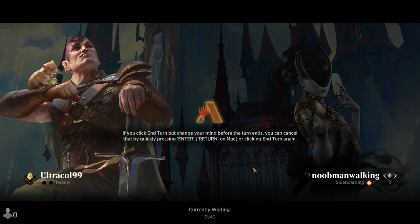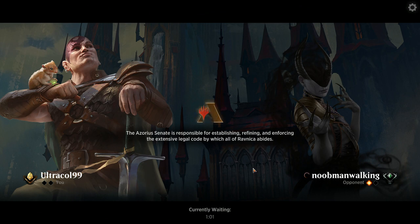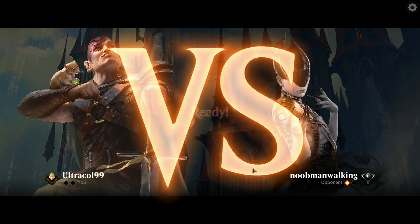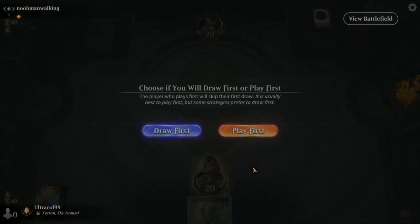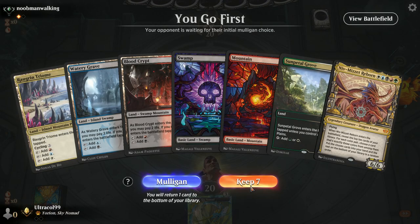Dredge — well, it wasn't established but it's one of the many, many casualties of the BS that was the Modern Horizons 2 mythic cycle. Endurance just basically made it so that this deck just doesn't exist. Pioneer could be a good place for it, but I don't think Wizards are going to want it to be — they already have an established graveyard deck with the Phoenix strategy.